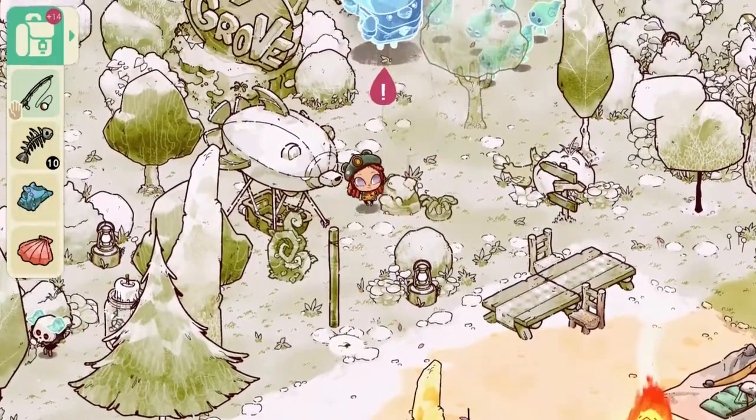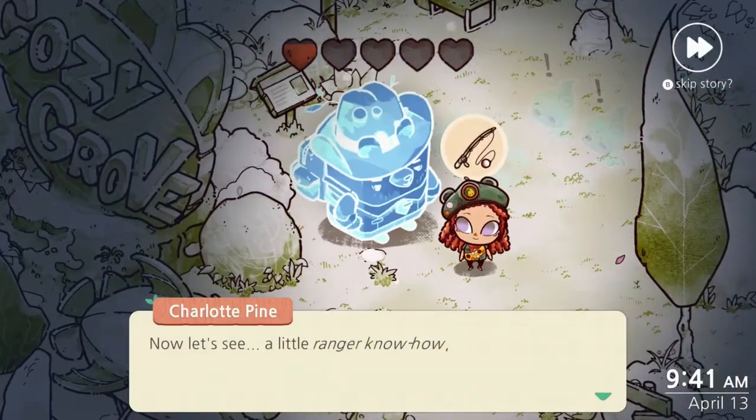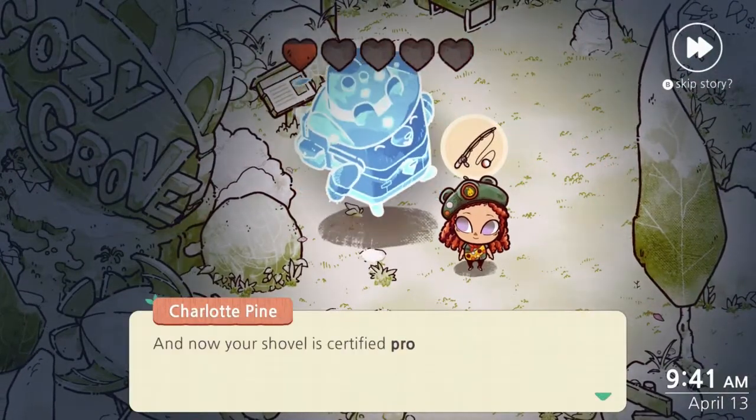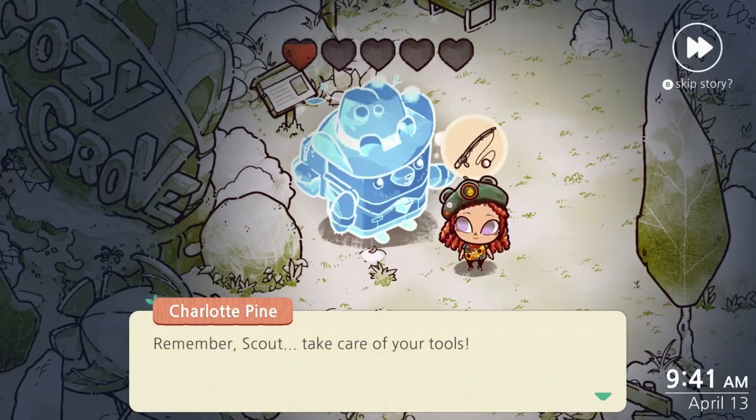Once you've gathered your 10 charred fish bones, head back to Charlotte Pine and turn those in to her. With a little ranger know-how, she will upgrade your shovel to Certified Pro, where it can dig deeper and go longer.